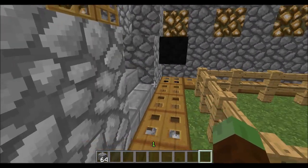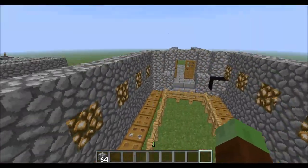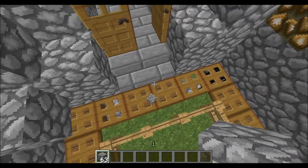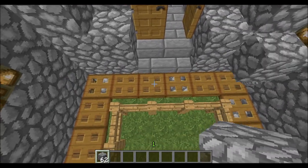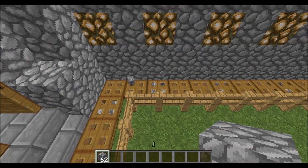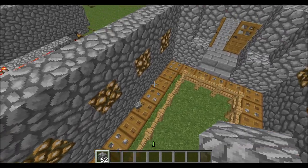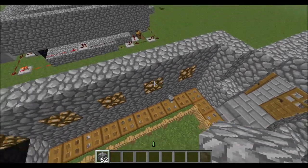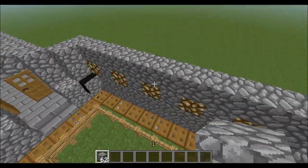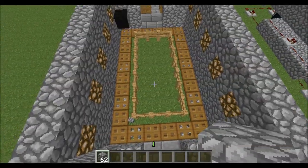Basically you can use it as a little transportation thing around your base, which would be pretty cool. Another thing you can do is put items on it and that will kind of drag them along, but it's very very buggy. It will get them there eventually most of the time, so you can actually use it as an item conveyor belt — maybe use it with a cobblestone generator or something.